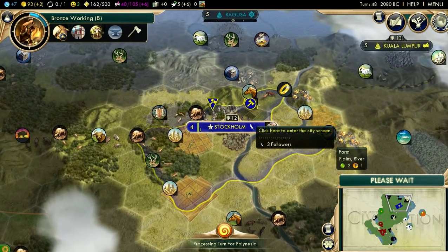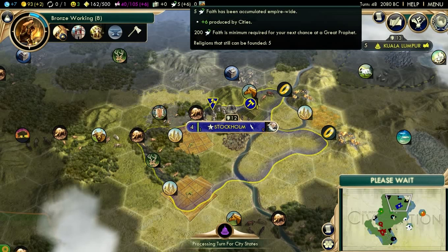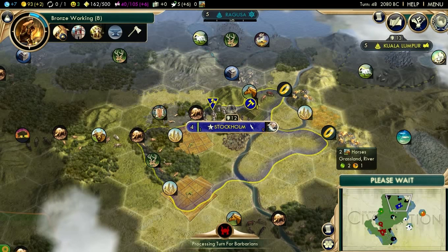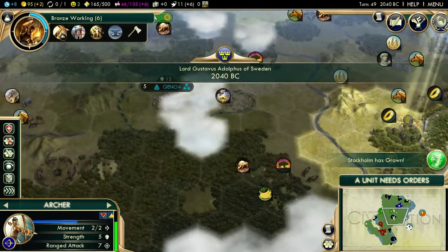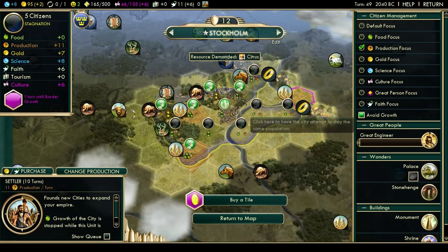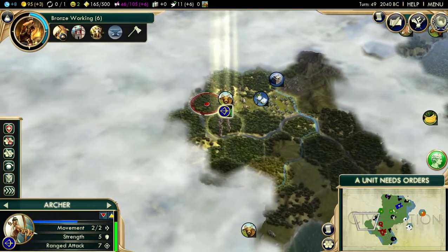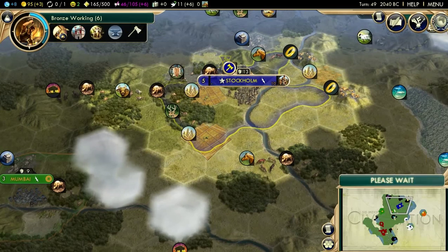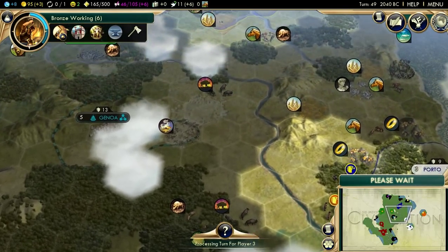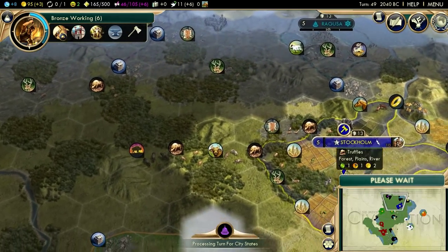He is on good terms with Polynesia, so that is good. Getting a lot of faith already, so I'm pretty sure the religion is in the bank. I'm going to go out on a whim and say that we're most likely going to be getting ourselves a religion here. We're going to grab the settler. Are we locking all the tiles which give production? I think we're working all of the high production tiles, so we're going to get our settler in 10 turns, which is good. We're going to grab that city before anyone else does — it's really important.